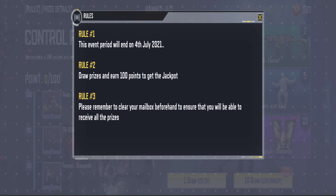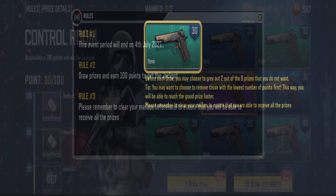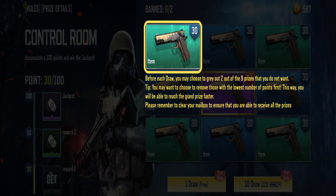These are the rules for this event. Rule number one: this event period will end on 4th July 2021. Rule number two: draw prizes and earn 100 points to get the jackpot. Rule number three: please remember to clear your mailbox beforehand to ensure that you will be able to receive all the prizes.